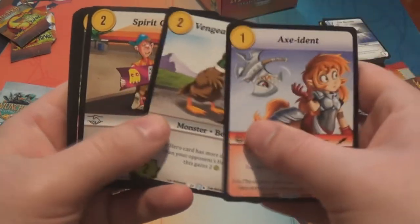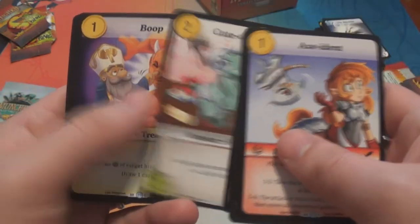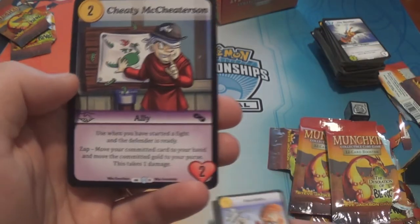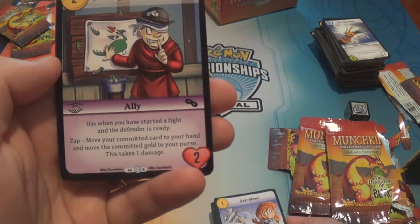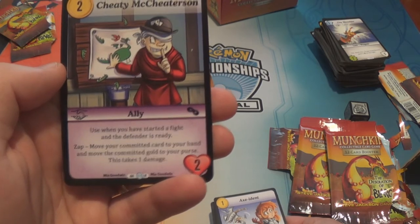Accident. Vengeance Most Foul. Spirit Guide. Denied. Hardvark. Ambulance Chaser. Cutosaurus. Boop. Ouchian Bargain. Cheaty McCheaterson is a rare — two gold, two toughness ally: use when you've started a fight and the defender is ready, zap, move your committed card into your hand, move the committed gold into your purse, take one damage.